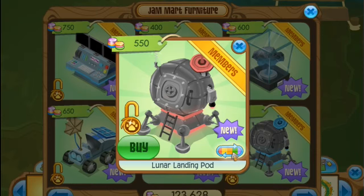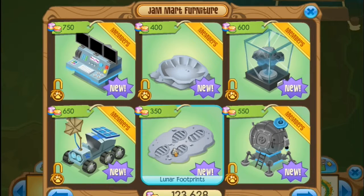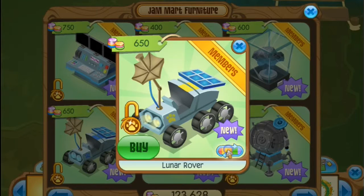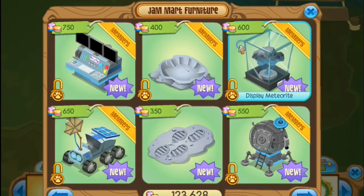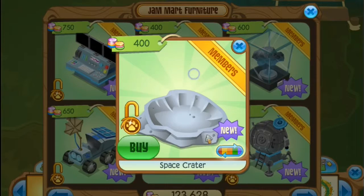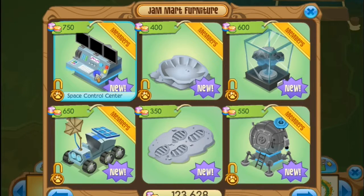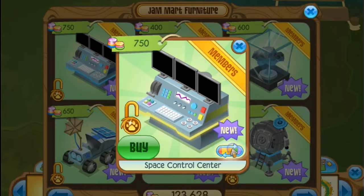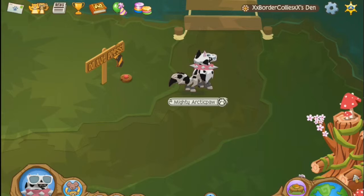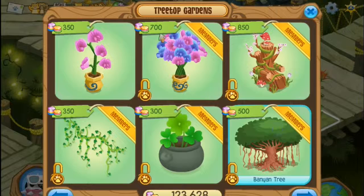Anyway, there's an epic spaceship window, a landing card, footprints, a rover thing, a display meteorite which actually looks pretty cool, a space crater, and a space control center. That's all that's in the shop right now.